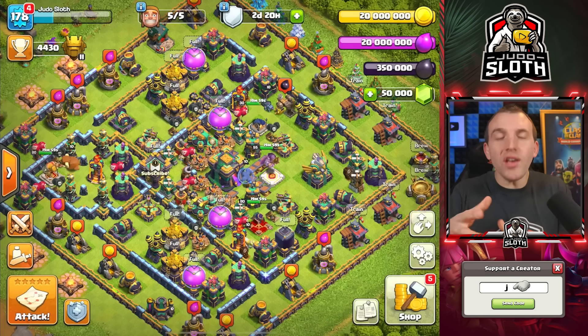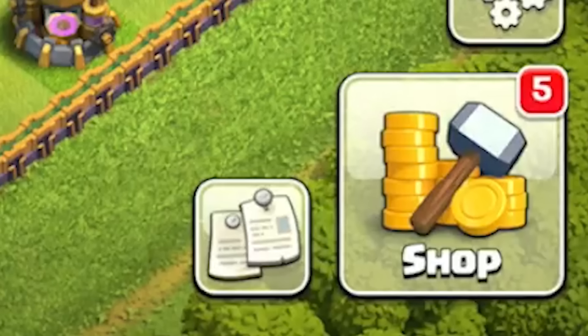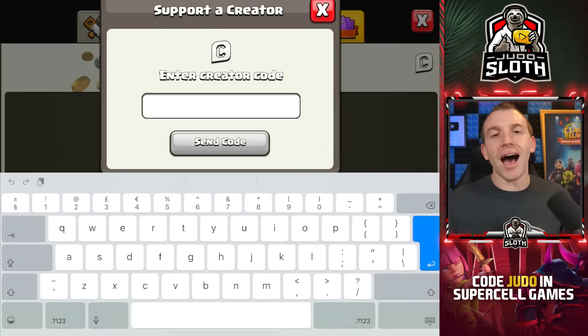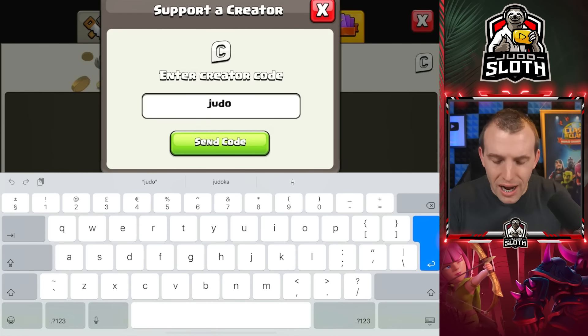I'm being told that with the update, there will be some special offers within the shop. Whilst they're not displayed here on the developer build, if you are purchasing any of these, remember you can click the C in the top right corner before purchasing and enter your favorite content creator's code. My code is Judo, and it helps to support the channel massively. Much appreciated, and thank you for supporting a creator.